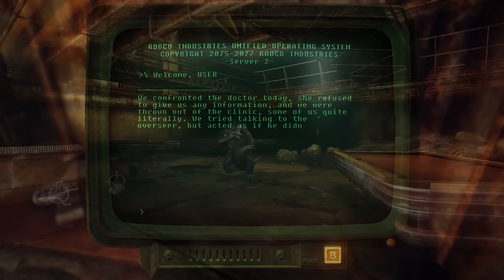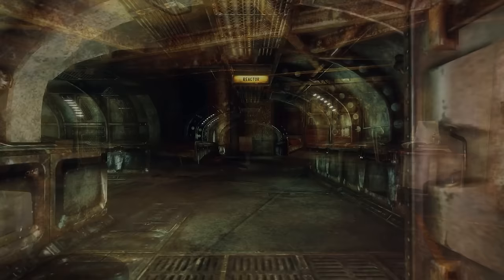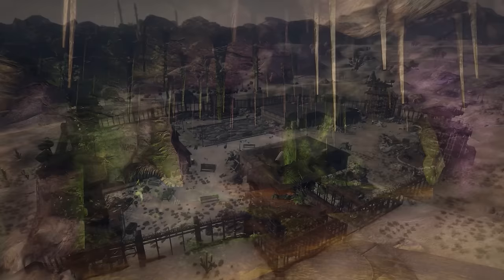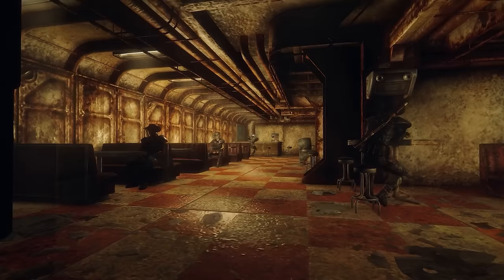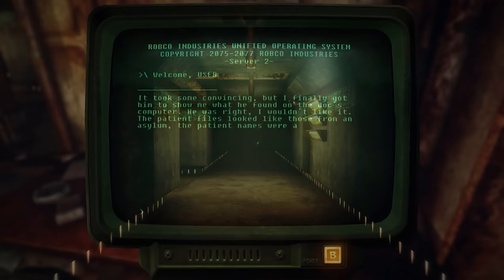By the 23rd century, Vault 19 was void of its original inhabitants. It is believed their paranoia caused them to kill one another, though it could also have been the water filtration system poisoning them or geckos breaking through from the sulfur caves. During the NCR expansion, escaped convicts led by Samuel Cook discovered the abandoned vault, and the Powder Gangers set up there to rebuild their forces. The original residents are no more, likely victims of the overseers' red-versus-blue experiment.